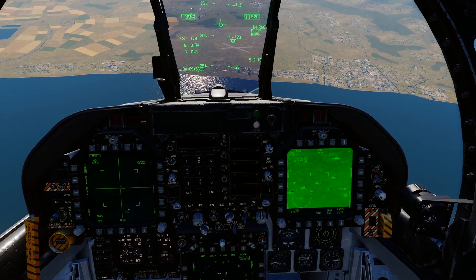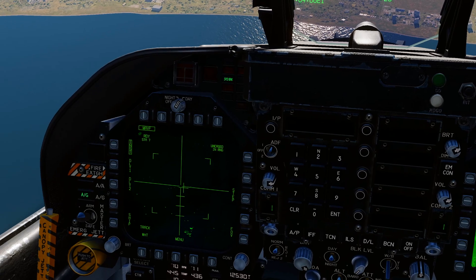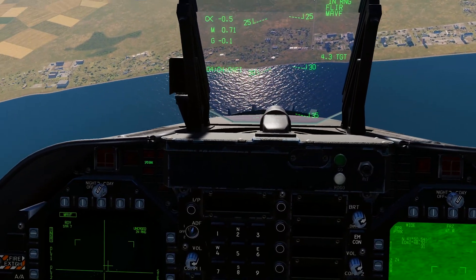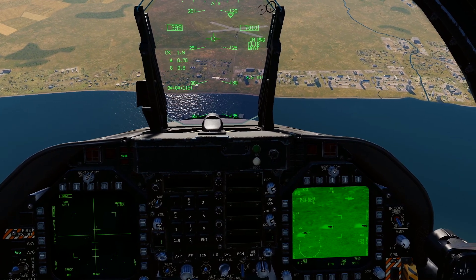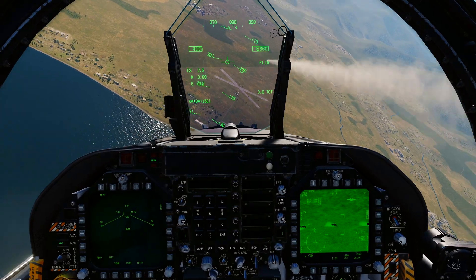Let's go to this guy — lock him. Keep pressing TDC depress to sweeten the lock, give us a lock — lock. And then one more. Move that little cross over there — four. Four mavericks away.